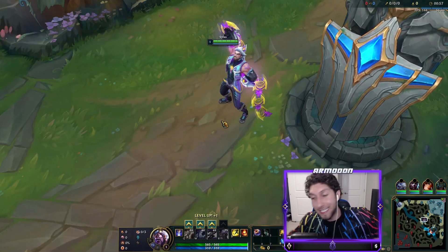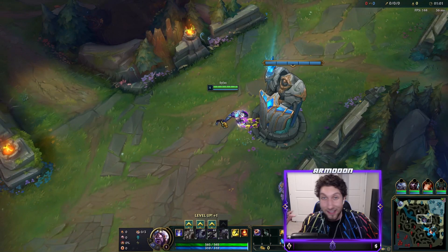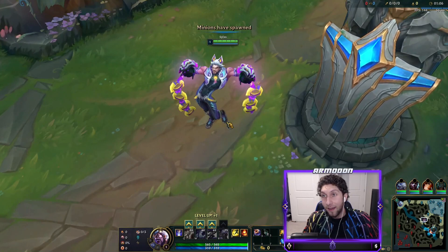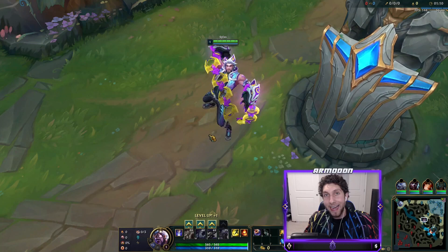I don't want to say any rumors, but I just hit 50,000 subscribers and the day I hit 50,000 subscribers a new Silas skin comes out of nowhere. I'm not saying anything, but that seems like a very interesting correlation. He has cat ears.